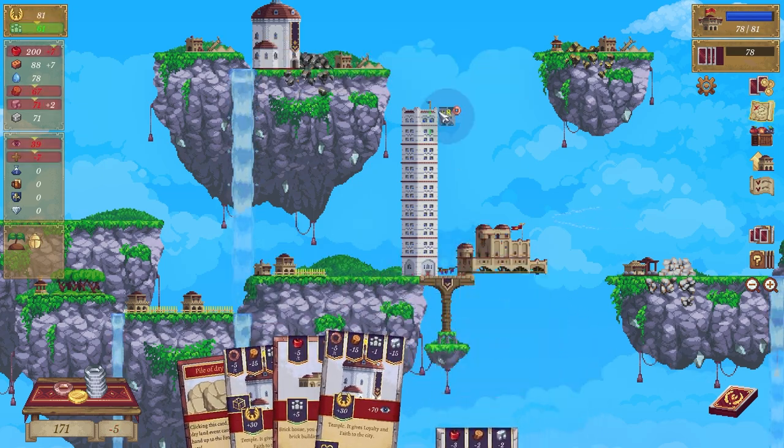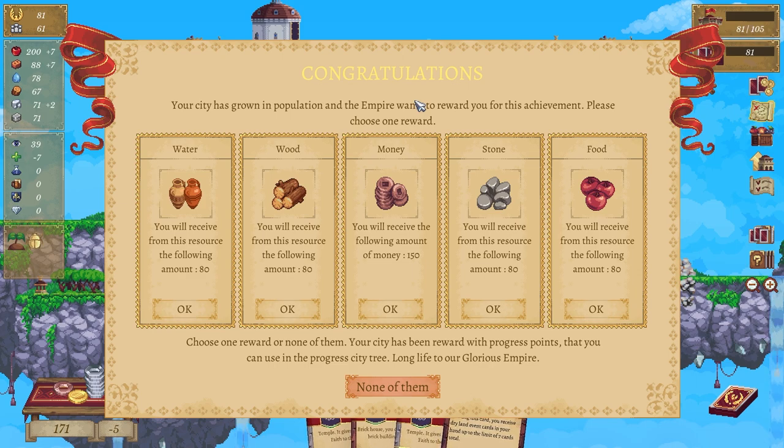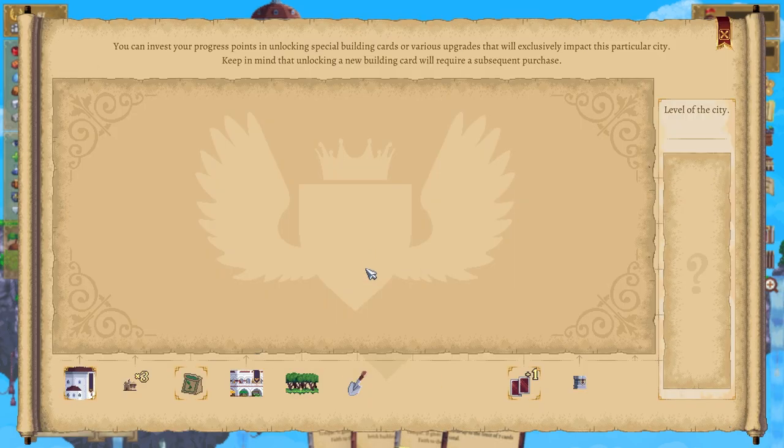Water, food, stone — not a lot really. None of them — choose one reward or none of them. Your city has been rewarded with progress. Long life to your glorious empire. Probably money, let's go.